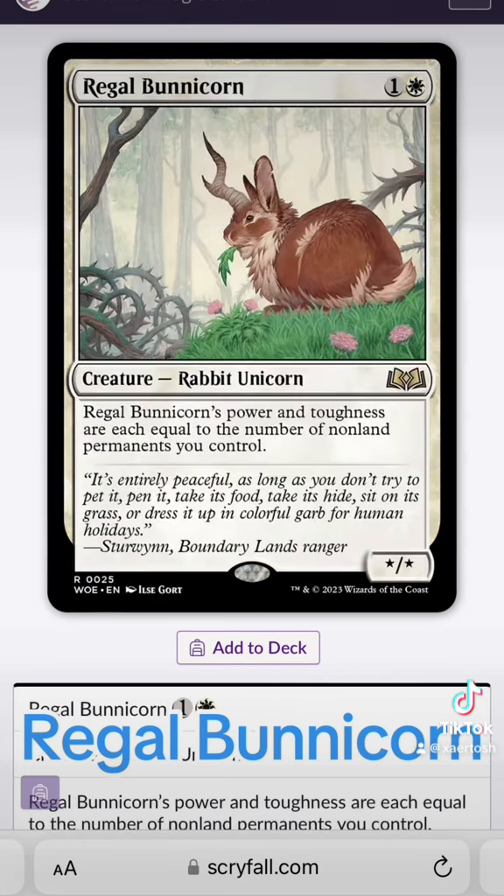Regal Bunny Corn is by far the heavy hitter in the deck, and it's made me appreciate this card so much I'm going to get four or five copies to put in some of my Commander decks. It's a pretty cheap creature — one colorless, one white — and its power and toughness are equal to the number of non-land permanents you control. Play your cards right on turn two or three and you can easily have three or four permanents out, making Bunny Corn a 5/5.